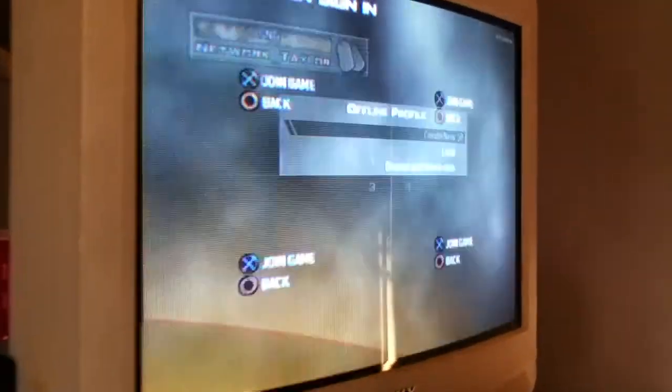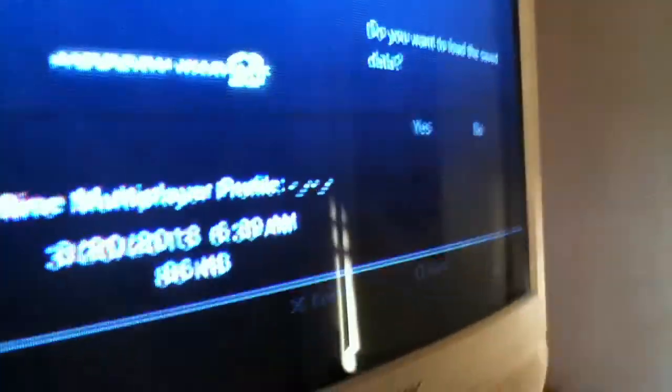What you do is you're in private match, you back out, back out again, go to split screen, join game, load — you can just pick a random one. Then for the main part, you have to go down to PlayStation Network Unlocks and change it to on, so now it's my online account.